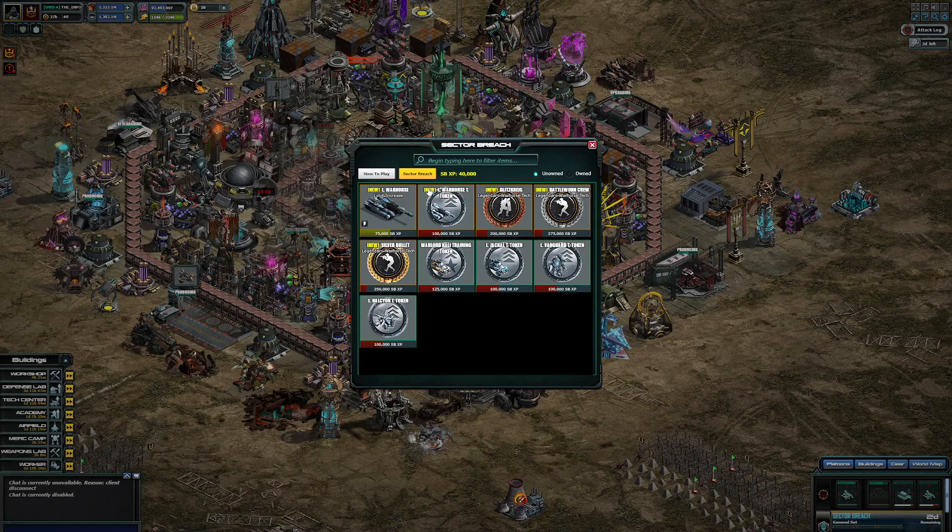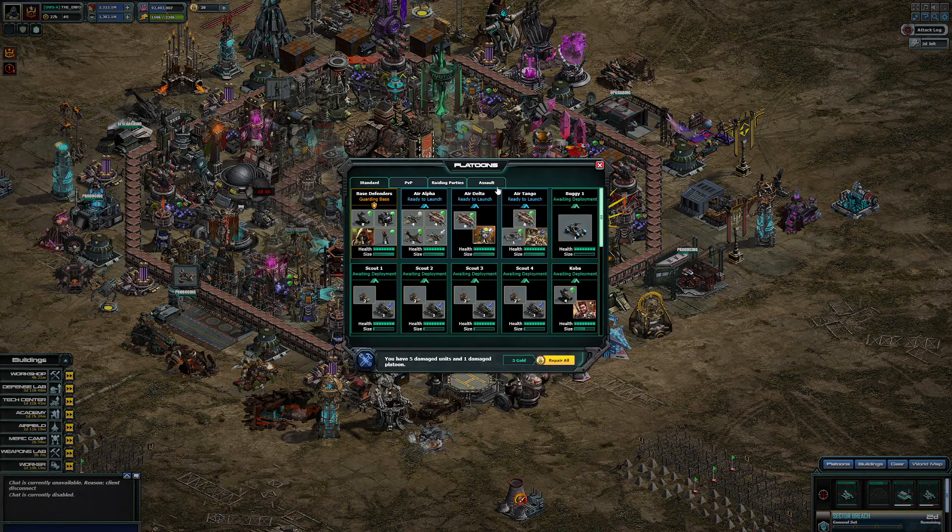After that, focus on the tokens — get them as high level as you possibly can. Once you've got all 30 tokens, that's three million XP to get all 30 tokens for the War Horses. After you've done that, you can get more War Horses, or you can get Kali, Jackals, whatever else you need. But that's where you want to focus: eight War Horses, all the tokens.